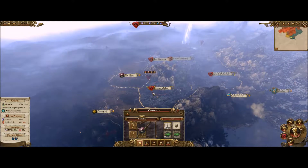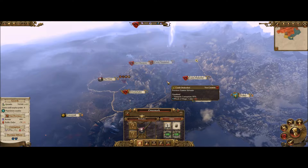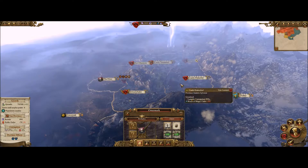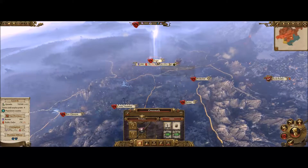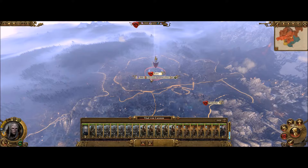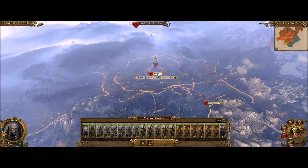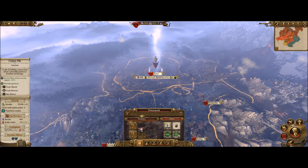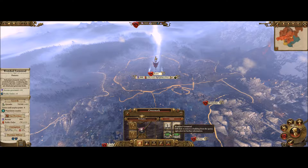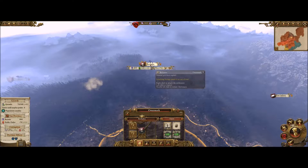Hello fellow squeakers and welcome back to another episode of Total War: Warhammer, the Von Karstein campaign. I did a little work here in Essen — I'm going to try to save things and not just have everything going bad. I added a corpse pile here and I'm increasing the wheat fields to increase our overall economy, as per usual.